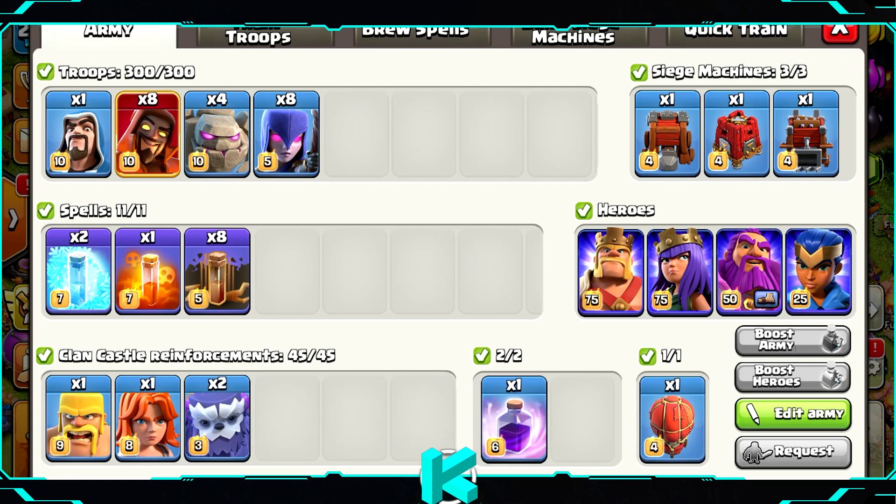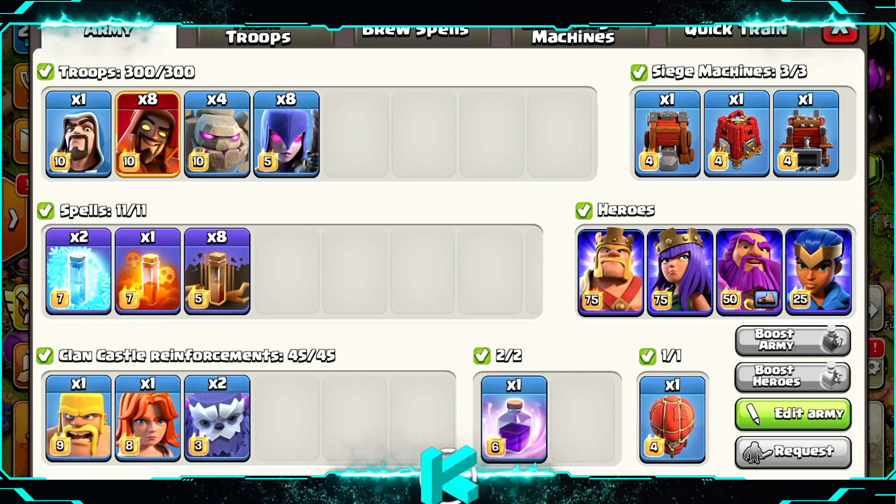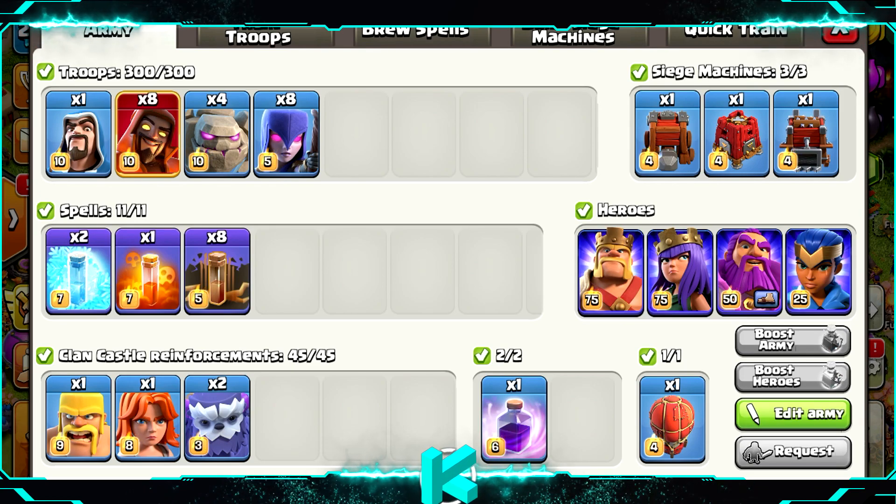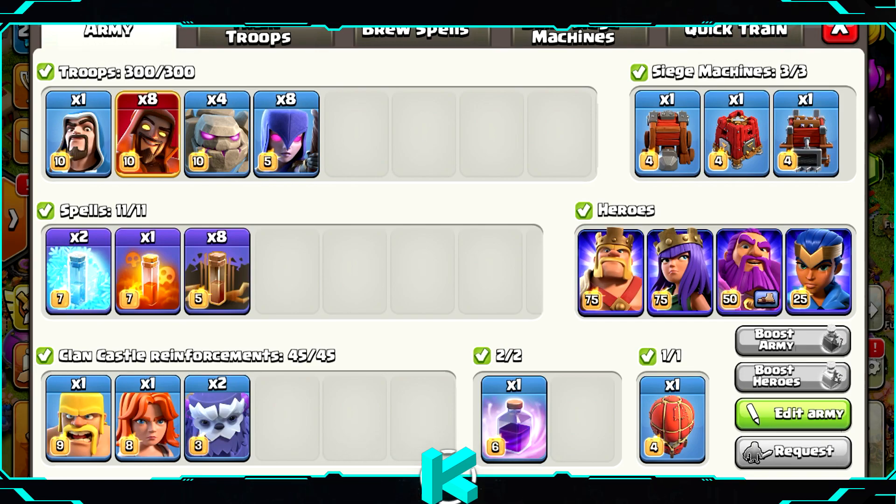Let's begin with today's attack strategy. Like I said: 8 super wizards, 4 golems, 8 witches. For spells: 2 freeze, 1 poison, and 8 earthquake spells. It's pretty much basic stuff.